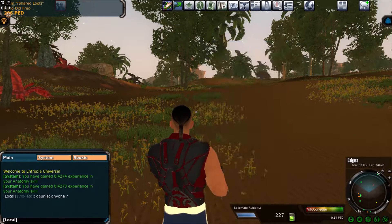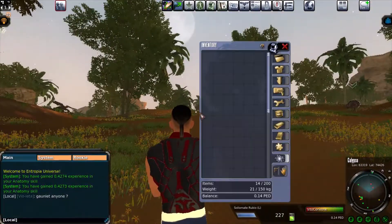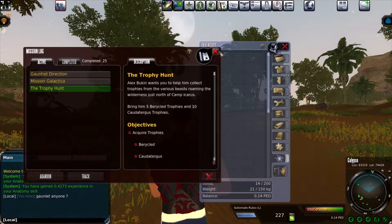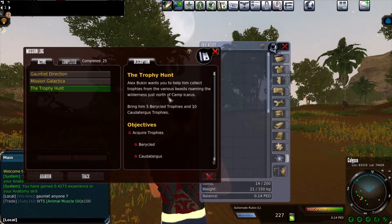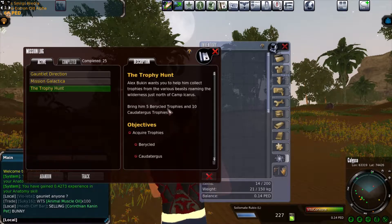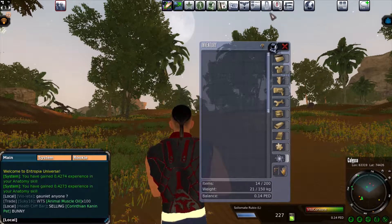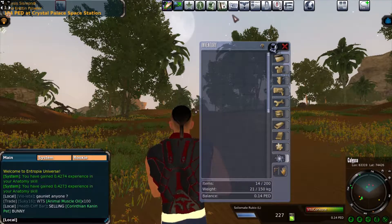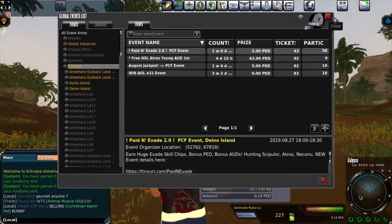Let's go to the Mission Log Division. That's your mission — Trophy Hunt. Alex Hawking wants you to help collect trophies from various beasts roaming the wilderness just north of the camp of Icarus. You need to bring five trophies from a certain mob. You'll have to mouse over the mobs to see what they are. The Event List tells you what events are going on.